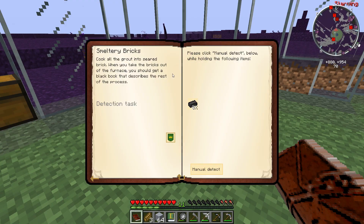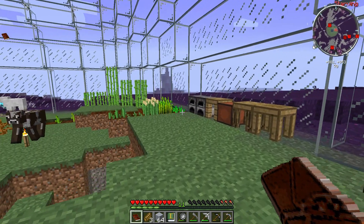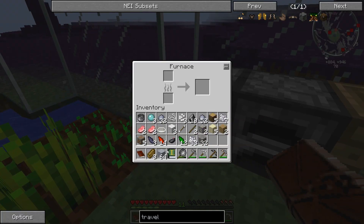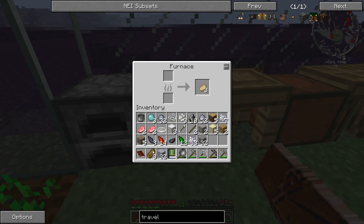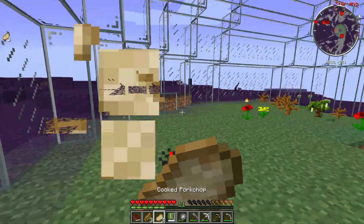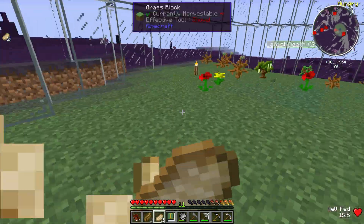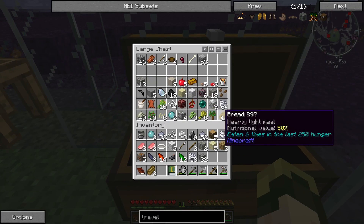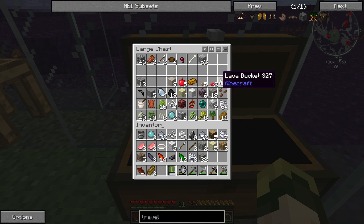Smeltery bricks — yes, 44 at least of them. Sure, I can make that happen. Watch me. I'm gonna put half of it in here and half of it in here. Cooked pork chops! Yes! Nom nom nom. This is freaking delicious. My hunger bar is satisfied and everybody's happy — except for the pig that I ate.